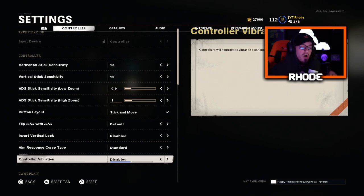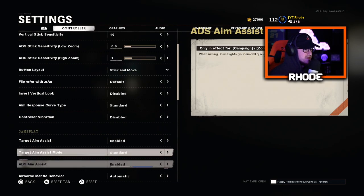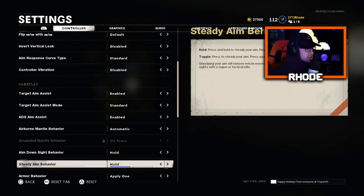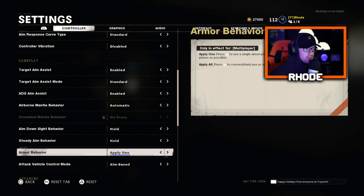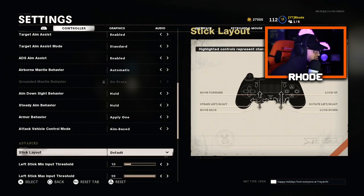Keep controller vibration disabled — it's just you and the controller, nothing else. I took it off in Black Ops 4 and never went back after that. Target aim assist: enabled. Aim assist mode: Standard. ADS aim assist: enabled. All this other stuff I haven't changed. Armor behavior I believe is for Fireteam mode only.